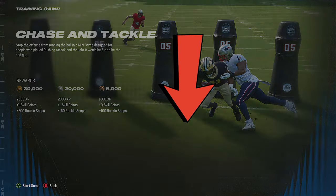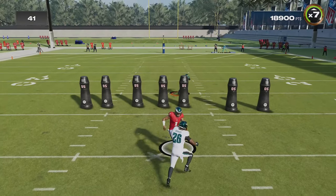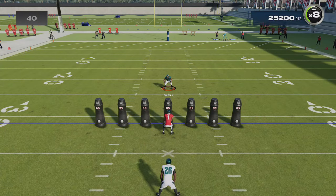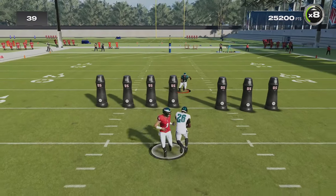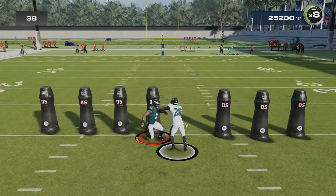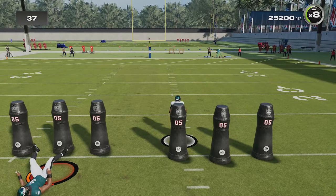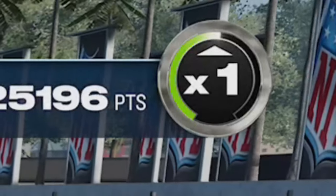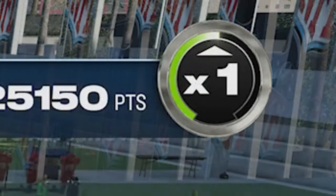Chase and tackle is probably the easiest, although it can be the hardest without the glitch that I'm going to show you. You have to make just about every single tackle for no gain to get gold, and you will often make a good play on the running back only to see the game completely screw you by locking you into a broken tackle animation that you can't do anything about — then watch the running back slowly jog into the end zone, completely wiping out the multiplier that you needed to get gold.